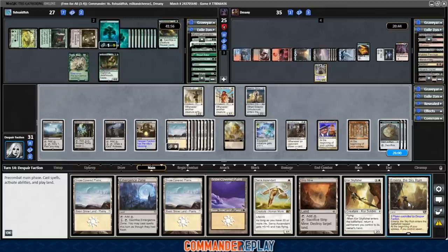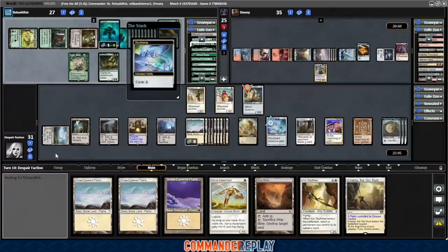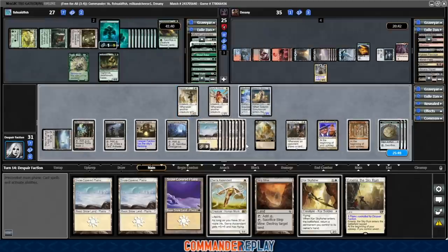Emeria of Sky Ruin — our graveyards were exiled so not the most helpful right here, but we'll play the Emergence Zone. Put Skullclamp on our Solemn Simulacrum in case we get attacked again. We're just going to do everything with instant speed. Fish is primed for a big turn. End Raze Forerunners could be an issue. Pass like that.